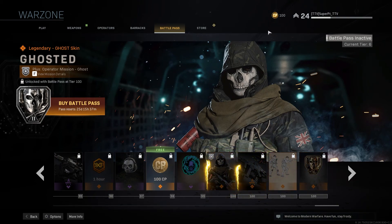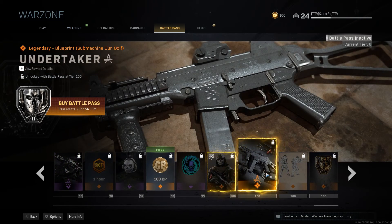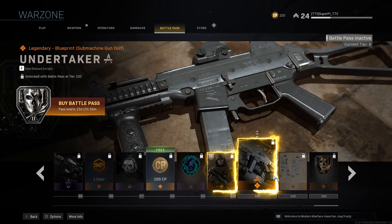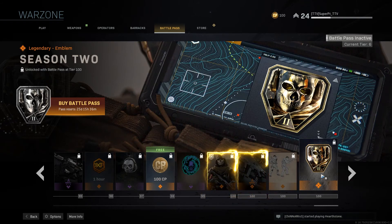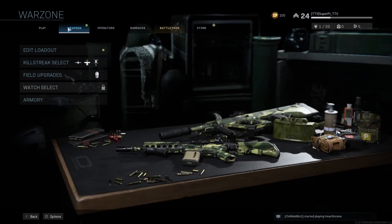I already got 100 tier rewards. That's very interesting, I didn't pay attention to that. These are the maximum tier rewards. I don't know what the Undertaker is — I'm guessing it's some operator. Oh, it's a legendary blueprint, some machine gun. Finishing moves, Season 2 emblem. Alright, that's enough of this.